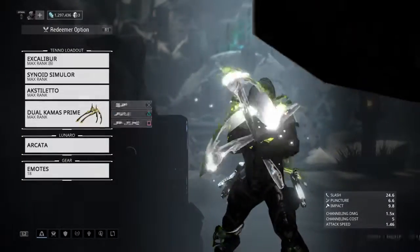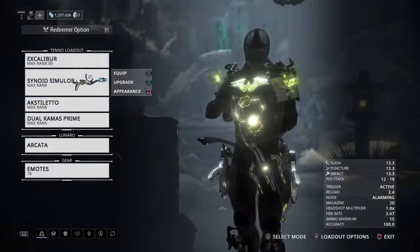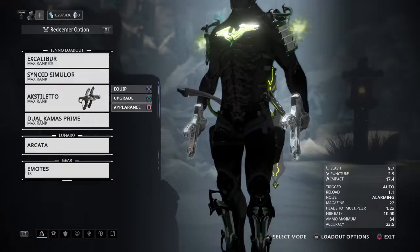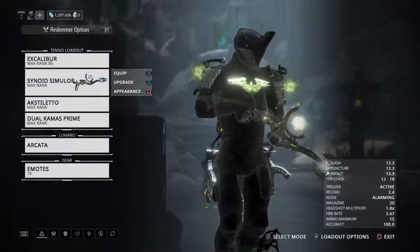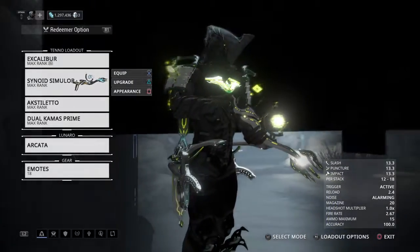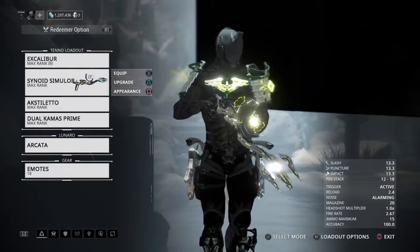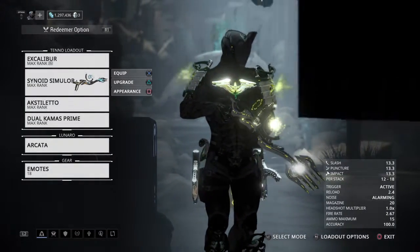Let me show you one of my backup builds here. It's pretty much the same layout as the first one but with a few changes — I'm looking more for speed and accuracy. This one here is the Cyanide, similar. I know I haven't really seen much of this in PvP content or anywhere else around the Conclave.